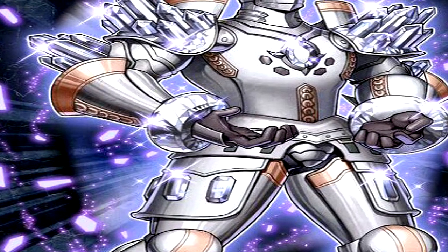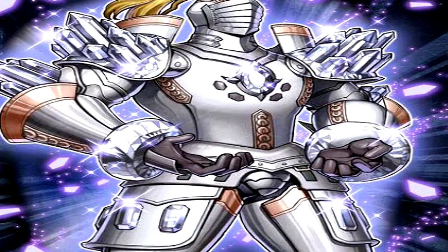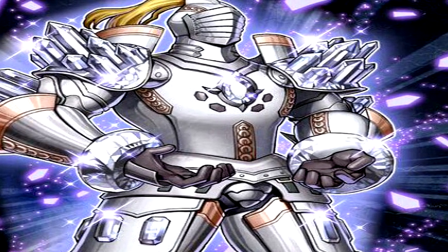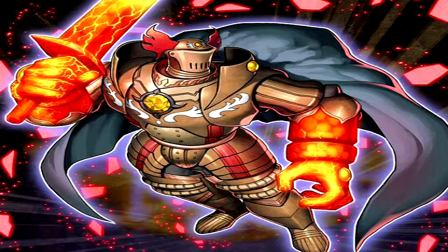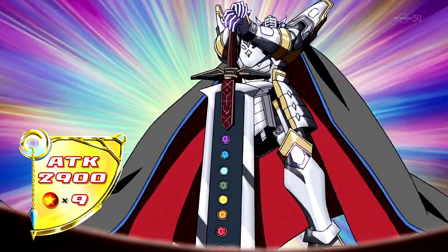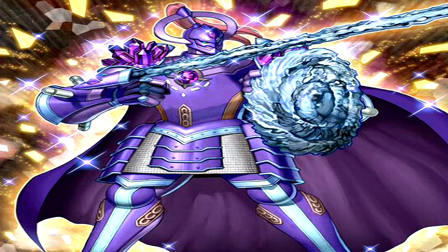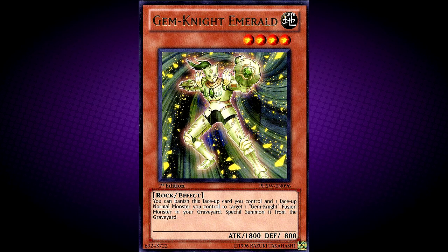However, several subsequently released Gem Knight fusion monsters very closely resemble Crystal, and may be his fused forms. These are Gem Knight Citrine, Gem Knight Amethyst, Gem Knight Prismora, Gem Knight Master Diamond, and Gem Knight Zirconia. Also, Citrine and Amethyst are a type of Crystal.